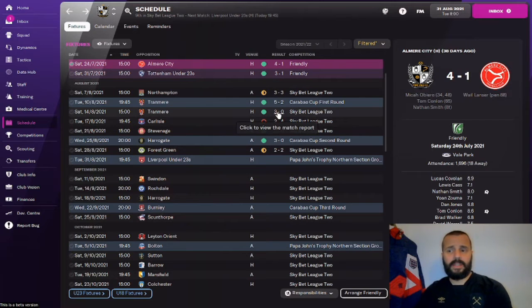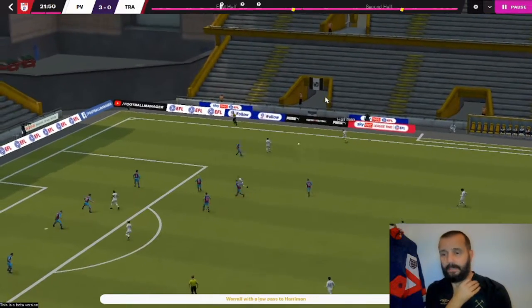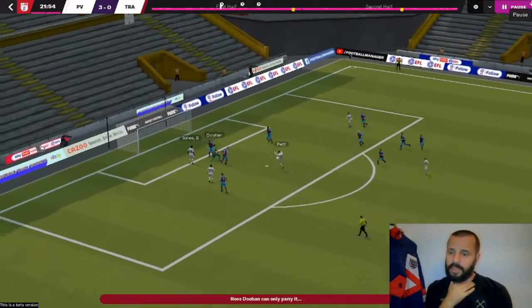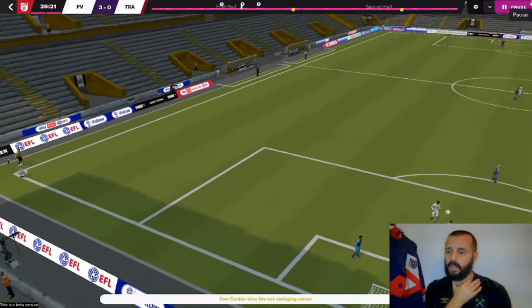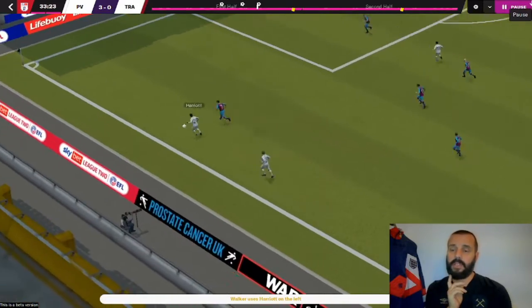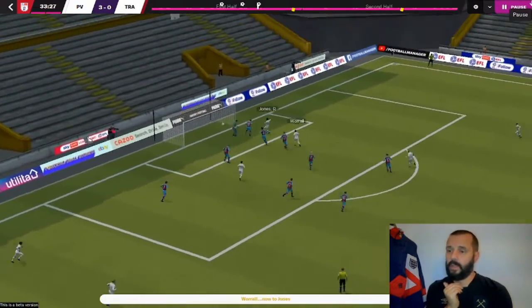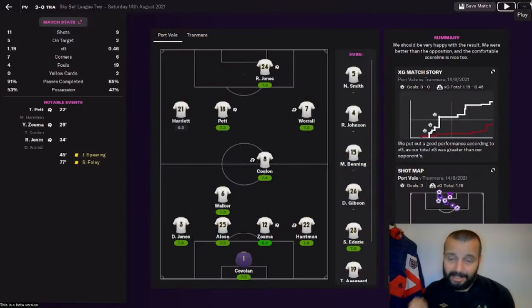A few days later we had Tranmere again, this time at home in the league — same formation, same eleven, and pretty much the same result. A cross comes in, palmed down to Pet who fires it into an empty net. Conlon with a corner, Zuma with a back-post header. Then Harriman on the left swings it over to Warrell, who lays it off to Ricky J Jones for his third in three games. Not as high scoring as the cup game but just as comprehensive.